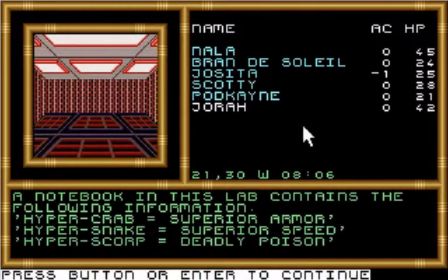A notebook in this lab contains the following information: Hyper Crab — superior armor. Hyper Snake — superior speed. Hyper Scorp — deadly poison. That's information on the different kinds of Jennies.